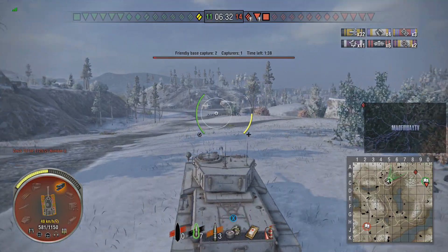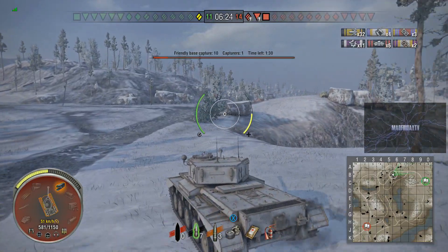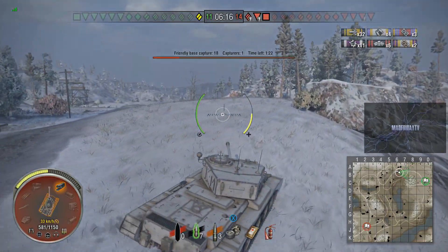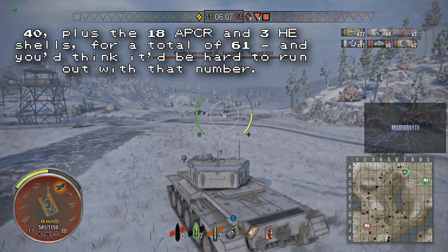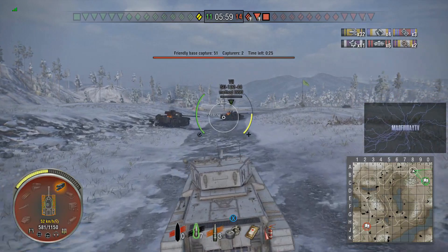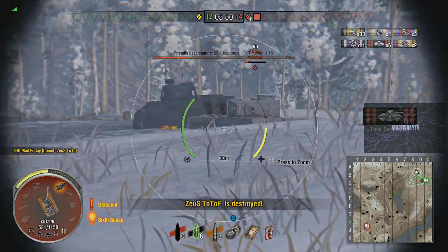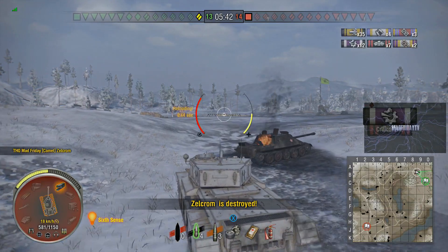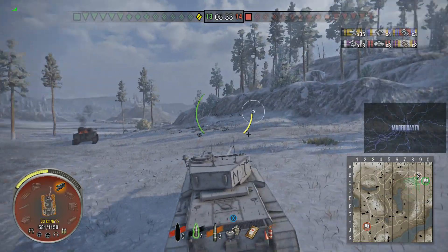Looking at what's left: a Tiger, a T25-2 tank destroyer, and an enemy AMX-13F. He's the only tank left on his team — the allied Black Prince has gone down. At the bottom he's got seven APCR and three HE shells remaining, having fired essentially all his AP. He's had 32 hits so far. The Tiger is a two-shot and the T25-2 goes down quickly too, and he takes no damage in the process — his allies went down swinging, making this possible.